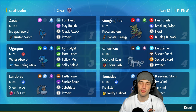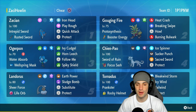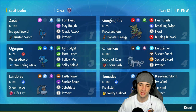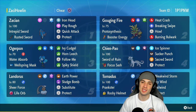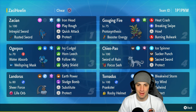We also have another physical attacker in Ogerpon with Ivy Cudgel, Horn Leech, Follow Me, and Spiky Shield. Our final two Pokemon are the Genie duo — Landorus and Tornadus. Landorus is great on the special attacking side with Earth Power, Sludge Bomb, Substitute, and Protect with Sheer Force and Life Orb. Tornadus is great on the support side with Prankster, Rocky Helmet, and a moveset of Bleakwind Storm, Icy Wind, Tailwind, and Protect. The rental code is in the top right corner — enjoy the video!